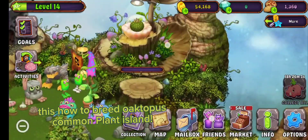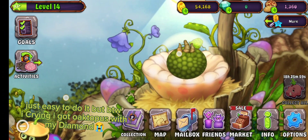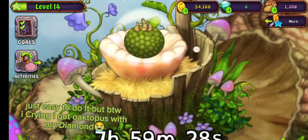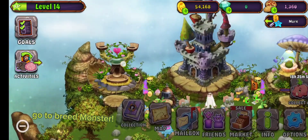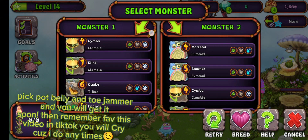This is how to breed Octopus on the Plant Island. It's easy to do. By the way, I was crying — I got Octopus with my diamond. Go to breed monster, pick Pot Belly and Toe Jammer and you will get it soon.